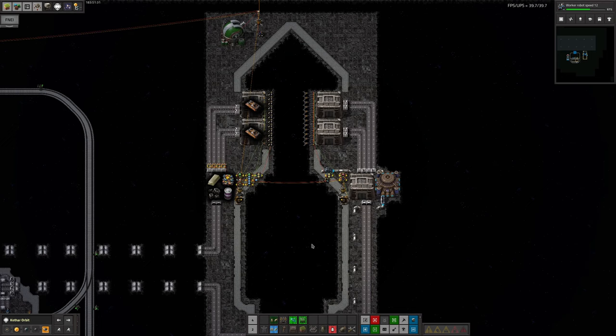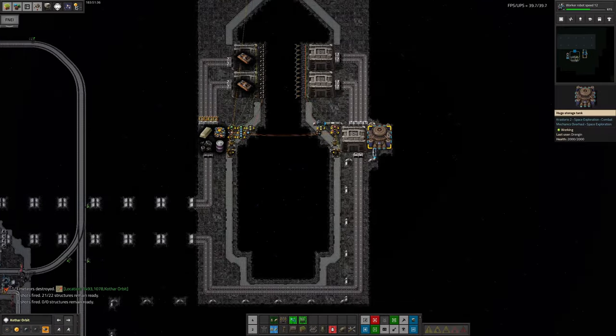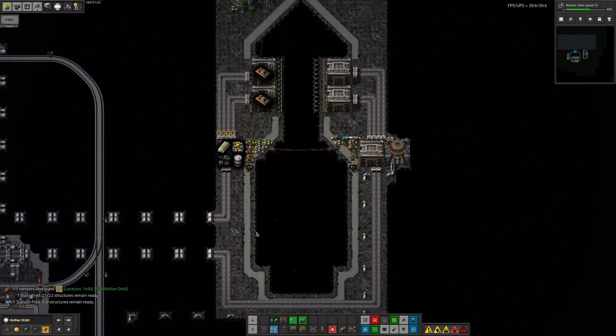The main reason we were messing around with the spaceships and what they do on Kothar was in order to get a bit more mineral water being brought over. This tank here is empty. Down here there's 32,000, so we have a little bit, but not enough to fill a train. We decided that because the mineral water is essentially the limiting factor for iridium production — it's the one thing we weren't bringing in in large enough quantities — with the extra productivity modules we've got, we can make just about enough iridium from a spaceship's worth of mineral water in order to fill the spaceship back up again.